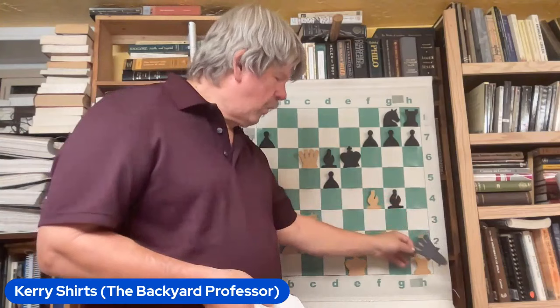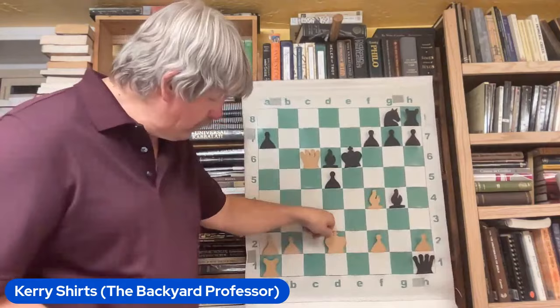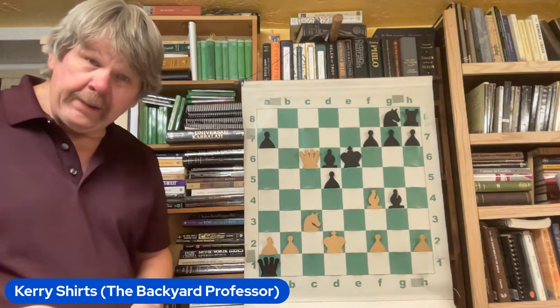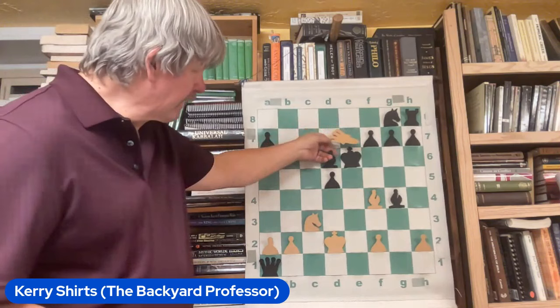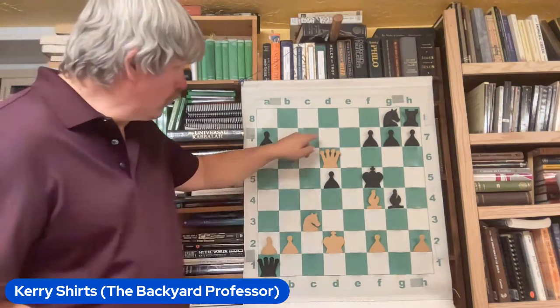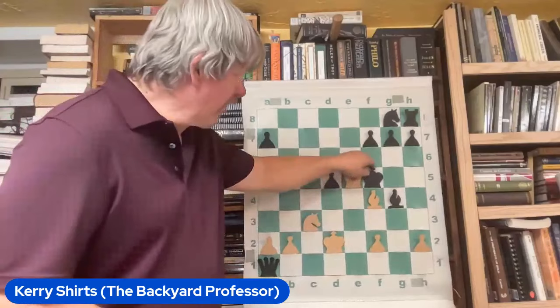What happens if he takes, check? Just watch how black regains the power. King to queen two, and he comes over and zaps the entire backside — some of the most powerful pieces in the army. But notice, now that he's taken the second rook, Janowski has the next move. You take the bishop, check. The king goes here, you go here, check. The king goes here and then you get checkmate.